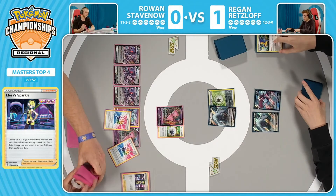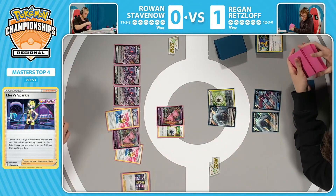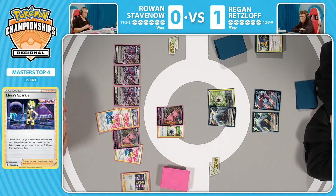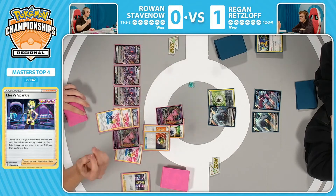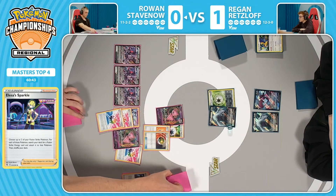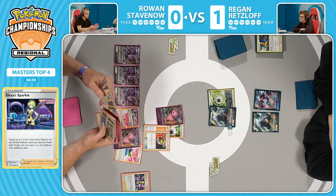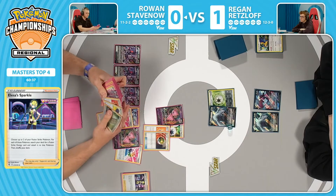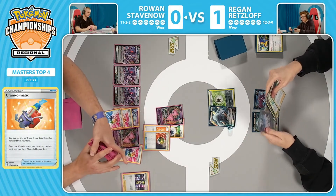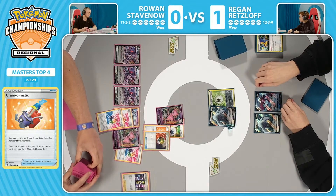Alessa Sparkle — such a powerful Energy Acceleration Supporter — able to accelerate two Special Energy, specifically those Fusion Strike Energy, where we see the third Fusion Strike Energy drop. That means Melodious Echo is now doing 210 damage, which is a huge amount and does not have the drawback of something like Technoblast where you can't attack the next turn. Big heads flip — can find any card out of the deck with Cram-O-Matic. What are you looking for? You pointed out: 250 HP on the Lugia. Do you look for the modifiers, or do you try to get aggressive with Meloetta?